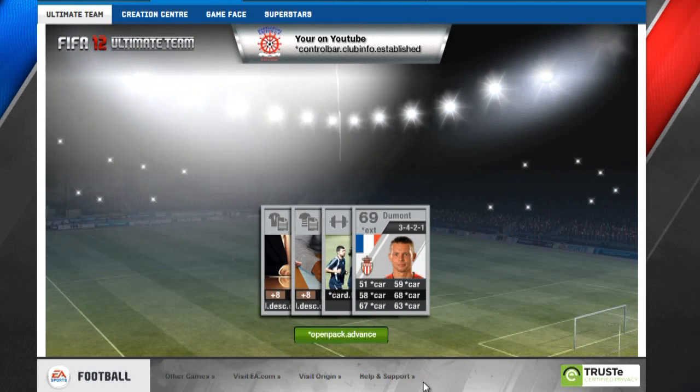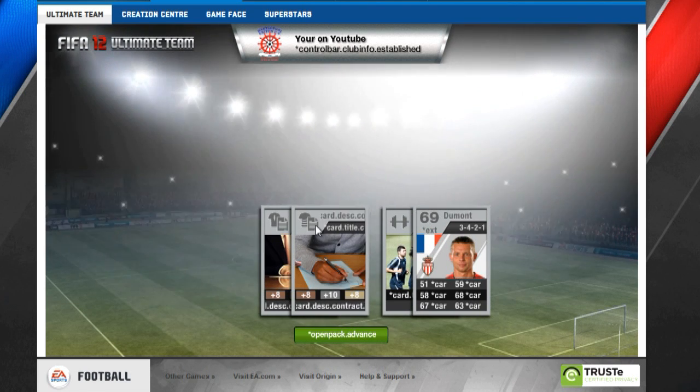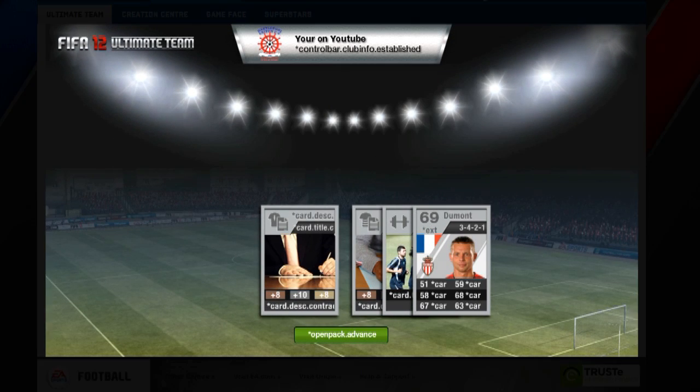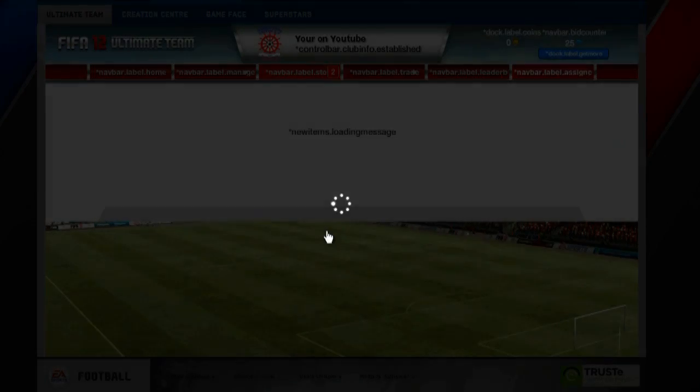First I open my daily gift pack, which contains this French guy, Dumont, and some contract cards, so I store them in my club.